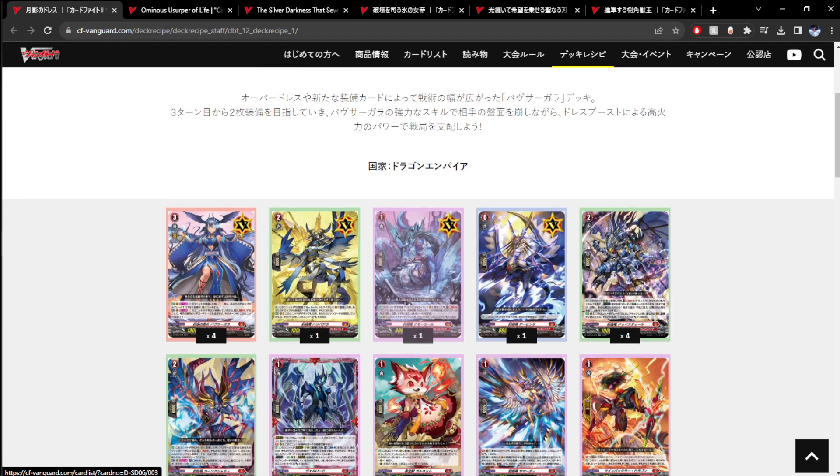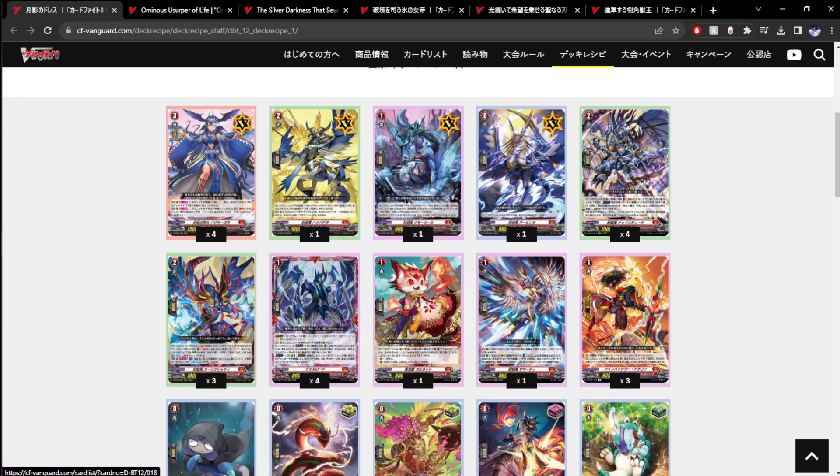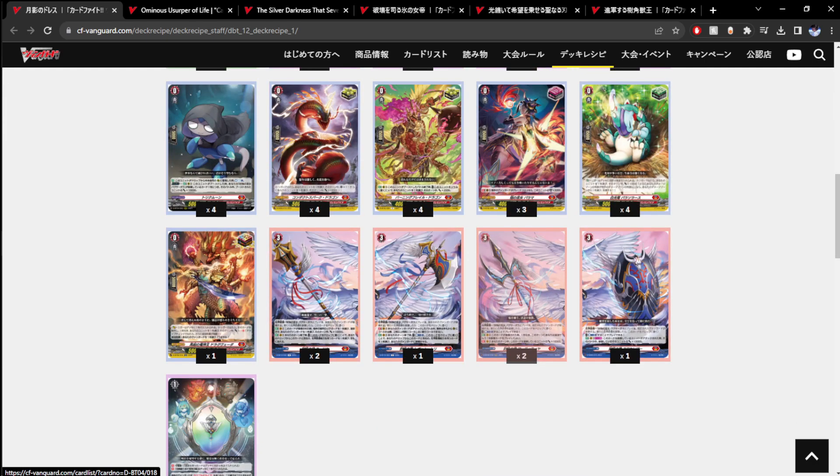Why aren't they running the sword, just in case you draw the shield? If you draw the shield with mulligan, your ride deck now does nothing. The searchers are nice, Balor at four, four P-Rides — this one surprisingly gets a pass.